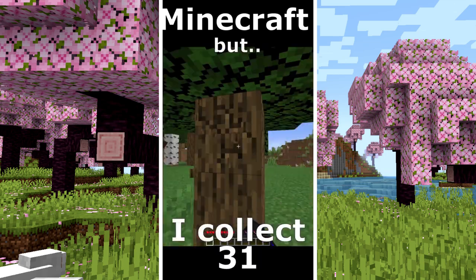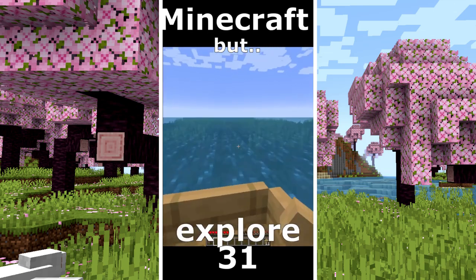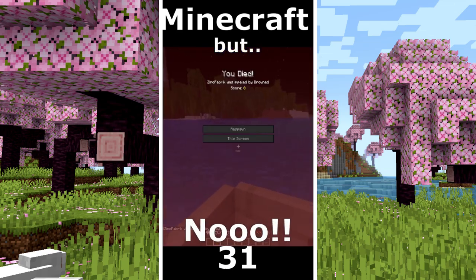Minecraft but I can touch any sheep. I collect some wood. The goal is a diamond. My strategy is to explore the ocean. A portal ruin, no diamond. Another portal ruin. I found a shipwreck. A treasure map. Nooo.